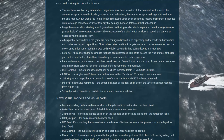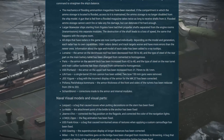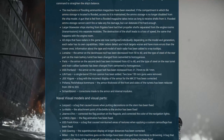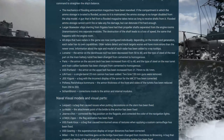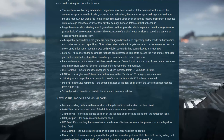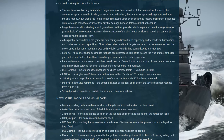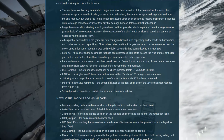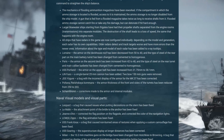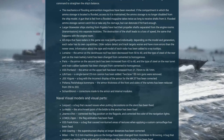Large blue water ships starting from frigates have had their propeller shafts separated from the engine room into separate modules, and the destruction of a shaft will lead to loss of speed. It'll be interesting to see if it also leads to loss of steering. All ships with radars will now be configured individually depending on their model and generation, so there will be differences in radar behavior — it won't all work the same anymore. Older radars will have ground clutter and probably ghost signatures.